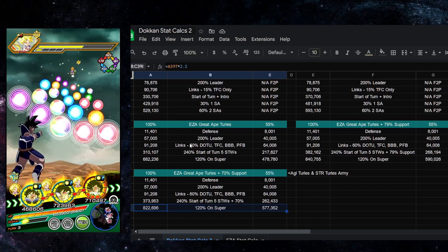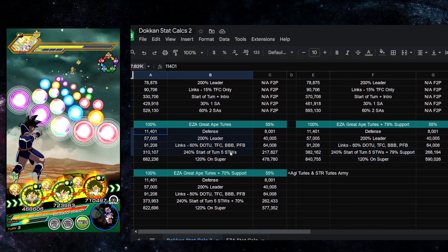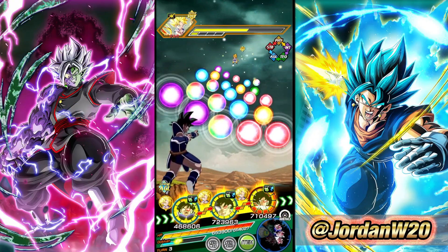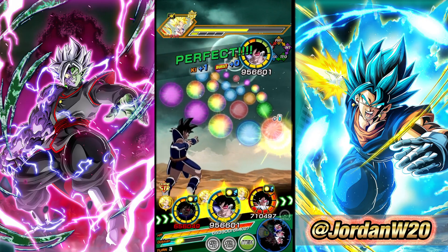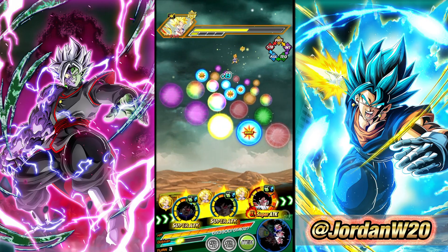We have a couple other scenarios depending on the amount of support we have on rotation or no support at all. You can go ahead and take a look at those to keep them fresh in mind as we go throughout the showcase. Without further ado, let's go ahead and start. We are juiced up with a little bit of offensive support from the two physical Turleses. They both have their intros active here.